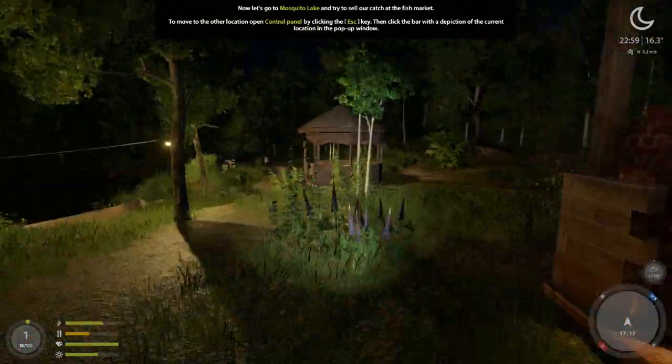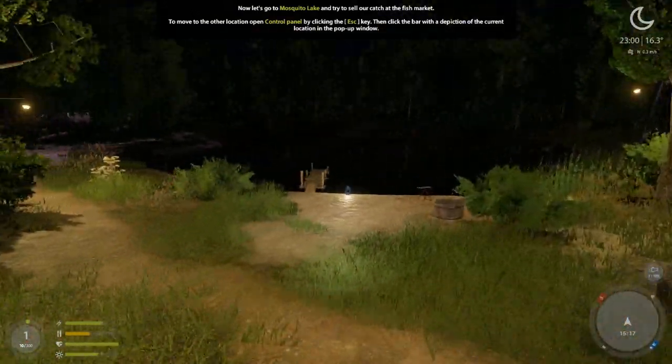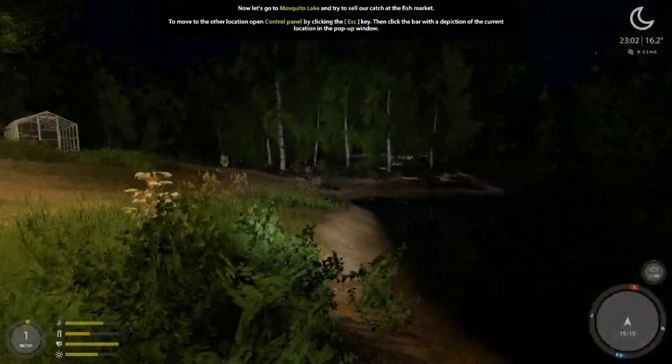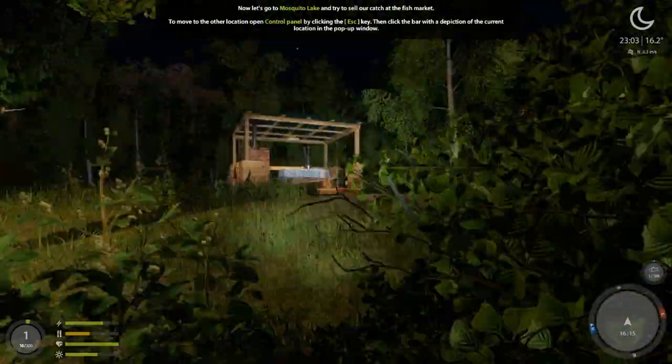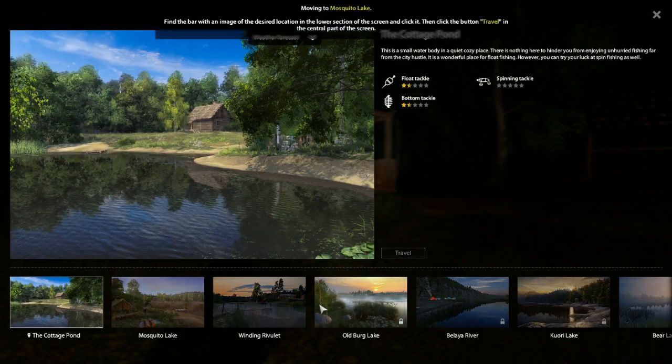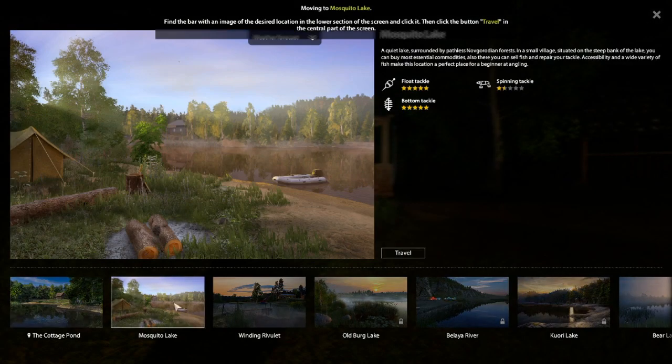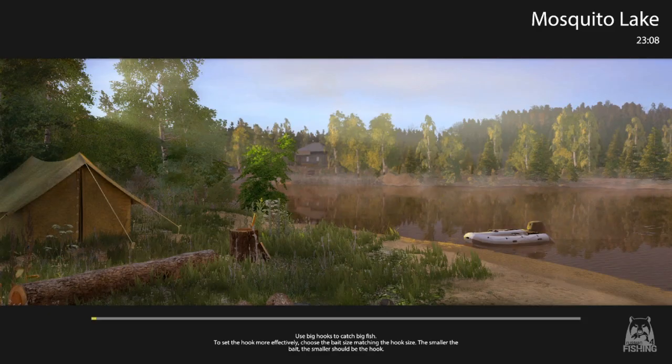This is a really cool little crafting area here at the pond. I wish you could take this lantern — what a gift that would be this early in the game. If you hit Escape, click on Cottage Pond, then click which map you want to go to. We're going to hit Travel. One of the changes they've made is you can now go to Mosquito and Winding Rivulet without a travel cost — that's a nice change.